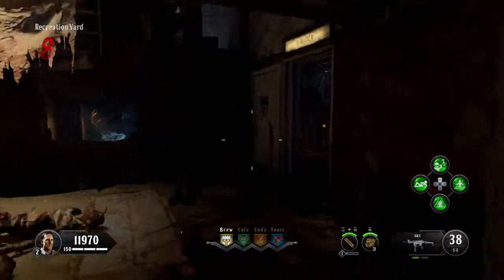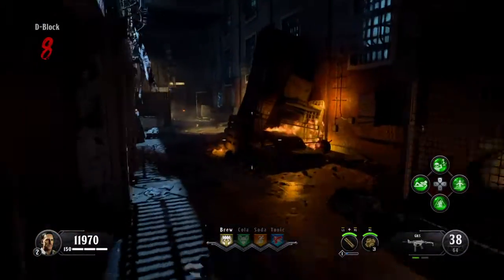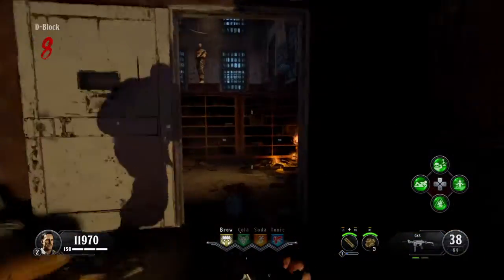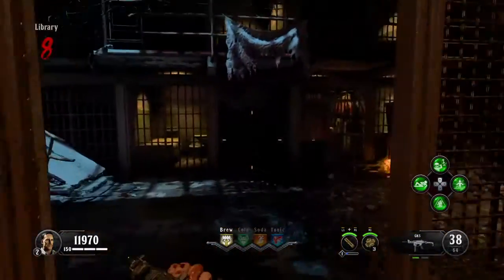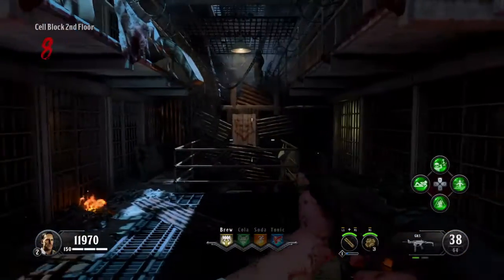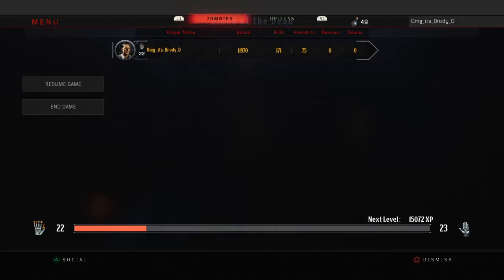Once you've run through the catwalk you'll be in the original Mob of the Dead spawn room. Go through this door, turn through this door, go up the top and then go to your right. There should be a head there. Like before, you just kill one zombie and it should open up, and you hit another 10 souls.